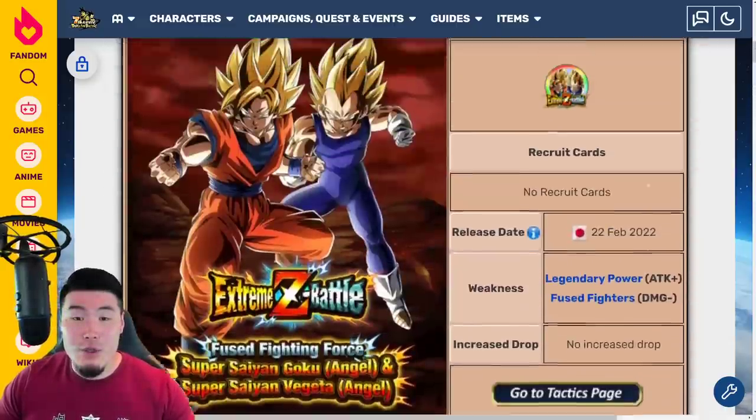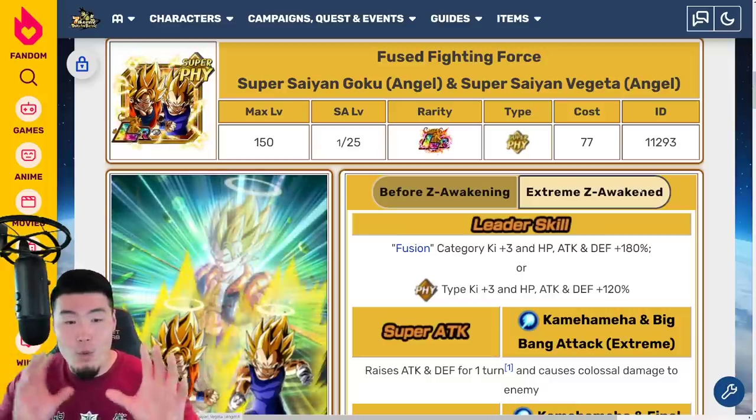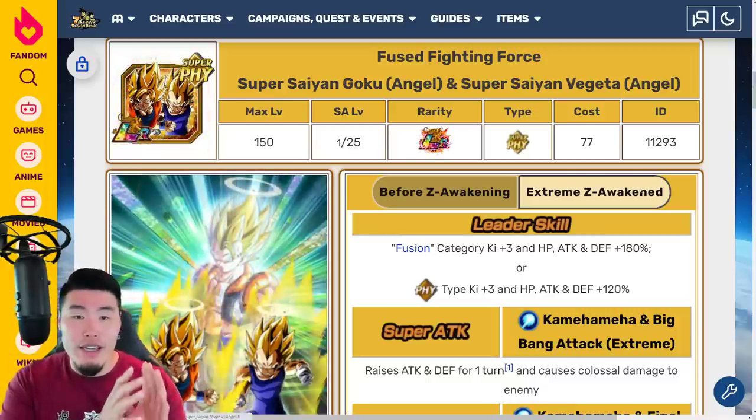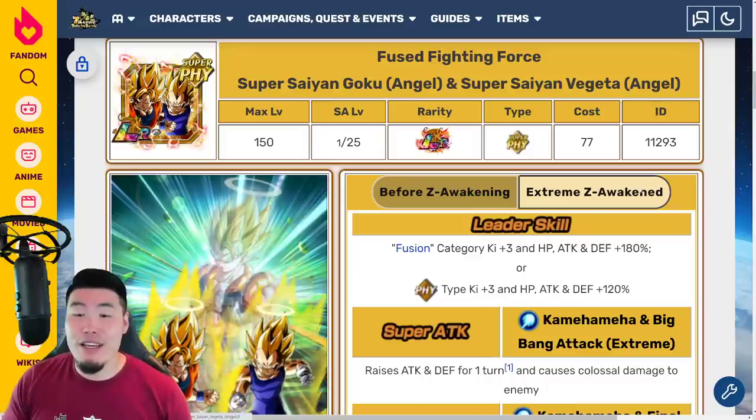We also have a mission for 3 more stones — all you gotta do is clear Stage 7 once — for a total of 33 stones available from this event. Before talking about the Vegito Extreme Z Battle, let's talk about what the Gogeta — or the Angel Goku and Angel Vegeta — do with their Extreme Z Awakening.